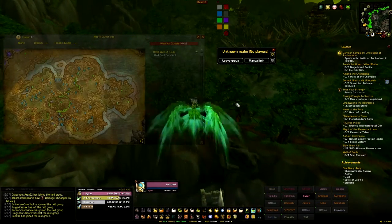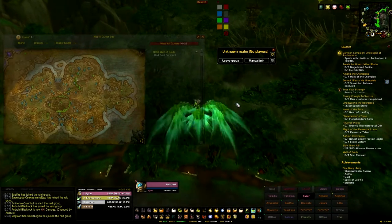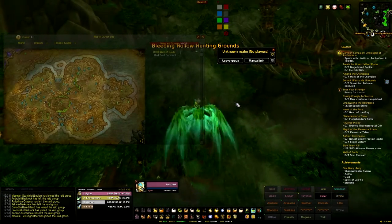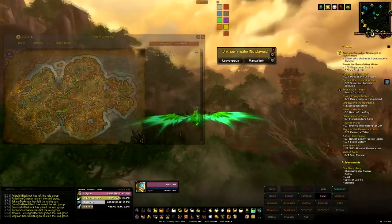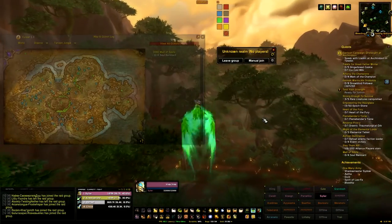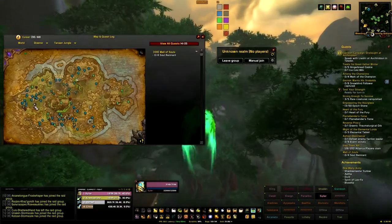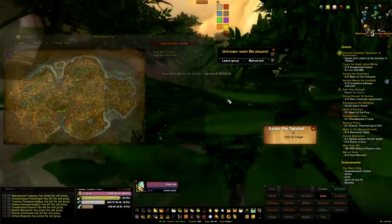We got lucky and found one that has Terror Fist, so we're going to fly over there and hopefully it doesn't die before we get there. Generally I hover just behind Hellfire Citadel about where we are now, because it's a good spot to get to all four spawn locations. The furthest one away is definitely Terror Fist, so it's the one that you'll probably miss the most.